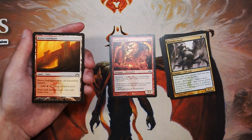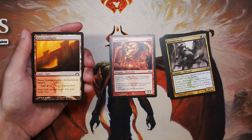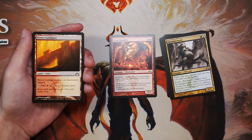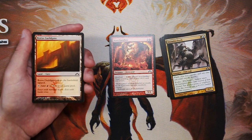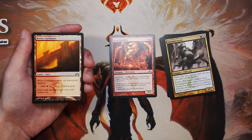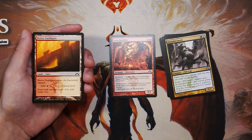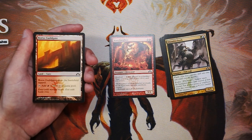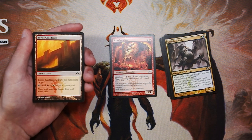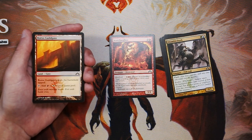Boros Guildgate is one of the dual-color gates — red and white — and it does enter the battlefield tapped. These are actually nice to pick up: there's a cycle of cards that care about how many gates you have on the battlefield, and they also just help fix your mana so you can play all your colors off of one land. The downside is they do slow you down, especially in Boros or Rakdos where you're the aggro deck — you can't play too many or you start playing a turn behind. You can usually pick these up mid-pack; it's not a first pick by any means.